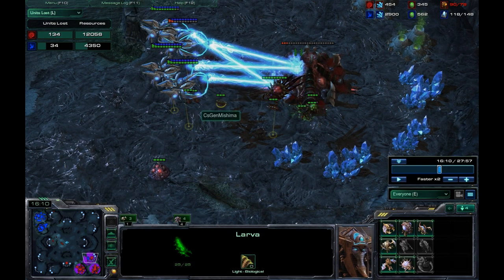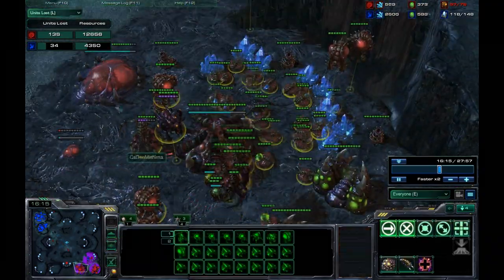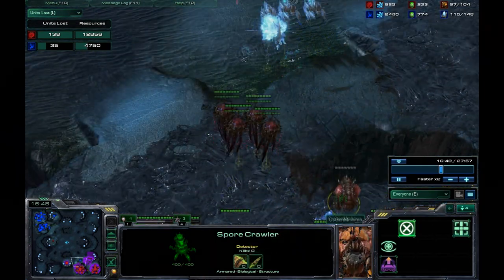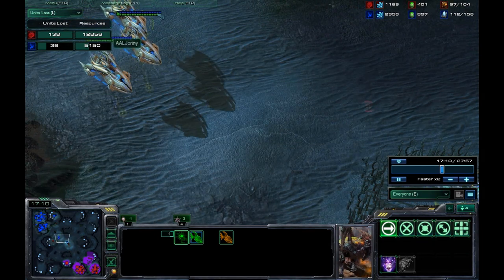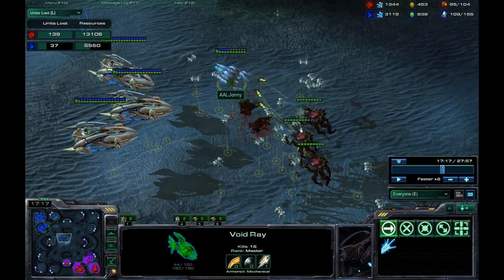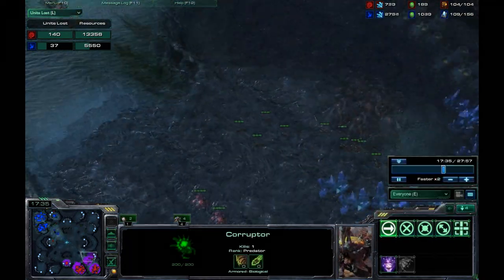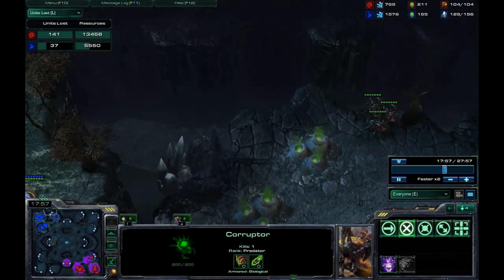I took out his macro hatchery, his natural, and a bunch of overlords — he was at 180 supply before. He still has his main to rely on and gets his hatchery going, putting up more overlords and more spore crawlers. Here's another mistake I make with my void rays: I overcommit right here and I didn't even get the overlord. This is the part where he takes out three void rays, which is kind of bad. When I see the corruptors on the chase, I take the carriers and send them to save whatever void rays I can — I was able to take out two corruptors. Three void rays for two corruptors is definitely not a good trade, but I was still ahead.